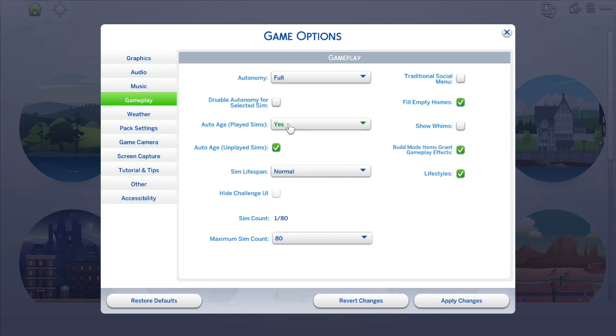The first thing I do is I go to the three dots in the right hand corner and head to Game Options. Then I head down to Gameplay on the side and I go and disable the Played Sims Auto Aging.